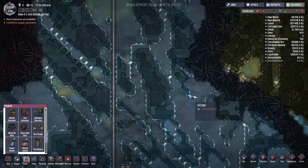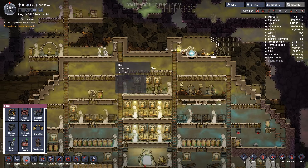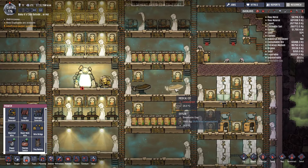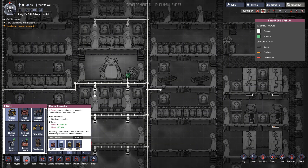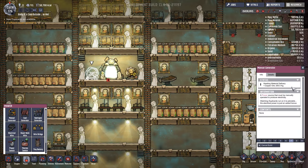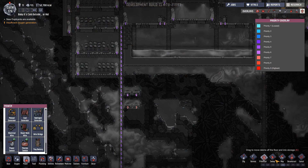Once they get these outhouses done - which they've almost done - who needs to be on a medical bed? That's the other thing I want to do. I'm going to put in a second manual generator. Yeah, this could be copper, that's fine. Let's put that in there, make that priority seven.